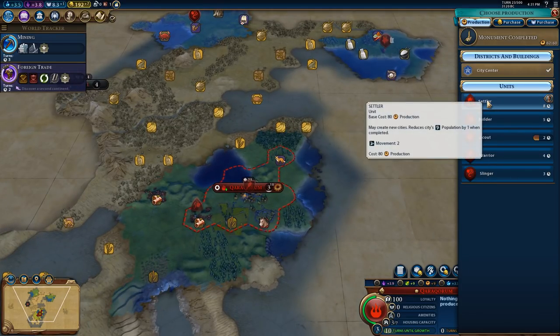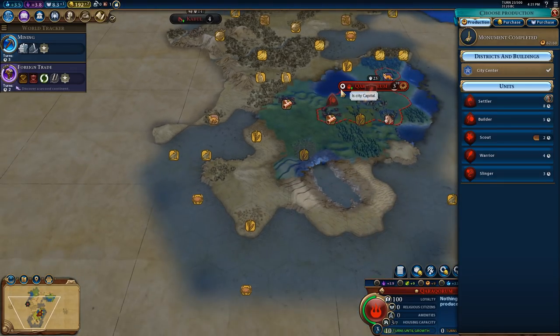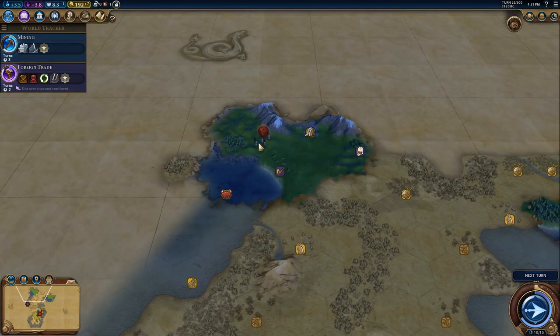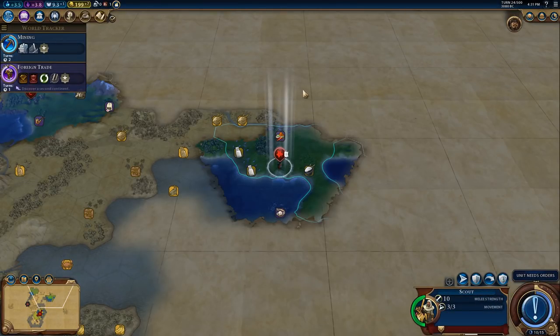We're up to population three - we could settle another city. Let's expand. We've got nobody causing us any problems around here at all, which is fantastic, so we can expand really well.